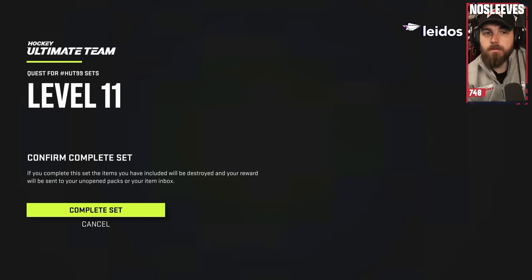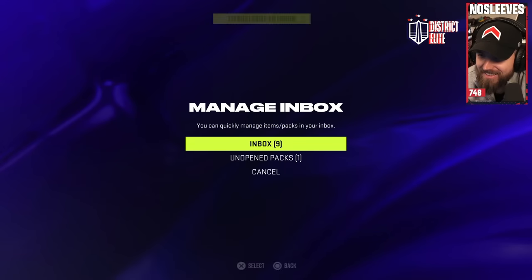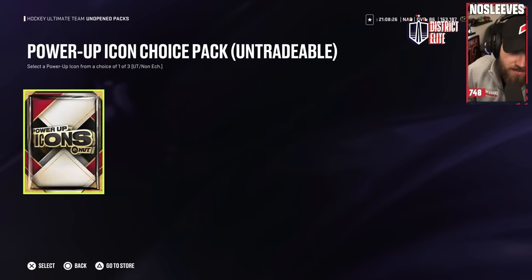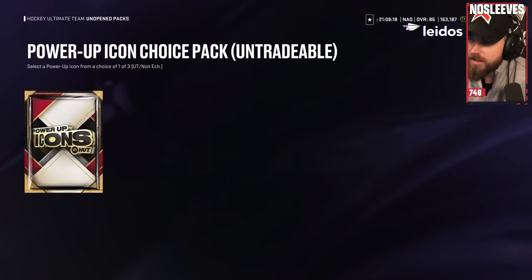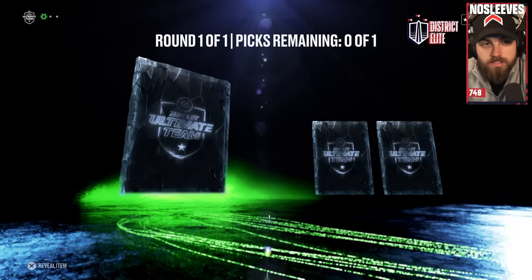Now, on Tuesday, our newest XP set gave us a Power Up Icon Choice Pack that was kind of scuffed when it first launched, but afterwards had the ability to pull any icon in the game, including Mario, Gretzky, and Howe. So I used a lot of my gold non-NHLers that I got in the Mega Packs I just opened to try and get super lucky with either an 85 headliner or one of the ultimates. Come on!